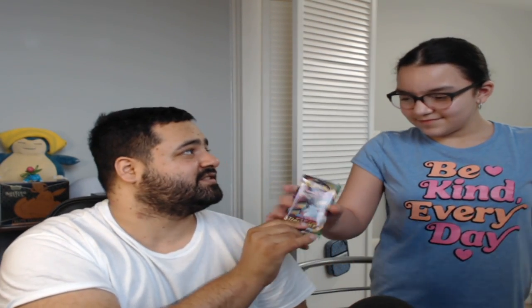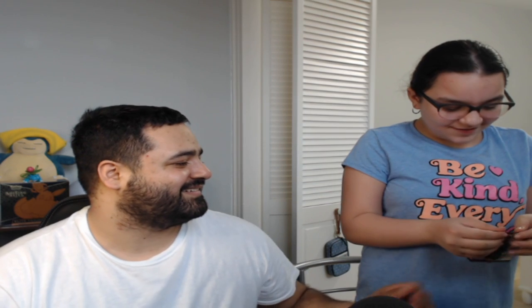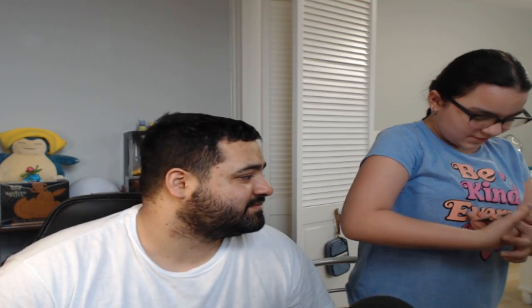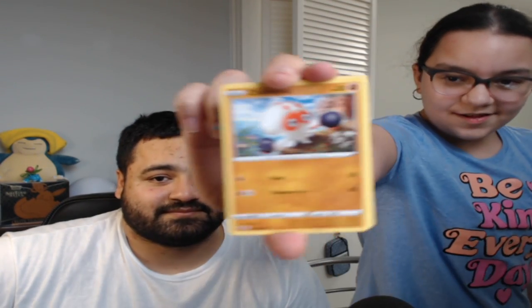Now it's your turn. Giving Anissa a Vivid Voltage — your turn. Can you try to open this up? Try to figure it out. Trying not to break the card — oh, I got it! You got it! Don't show them yet. All right, take the code if you can. The first one I got — Chatot. I actually have that one. Clobbopus, Clobbopus.